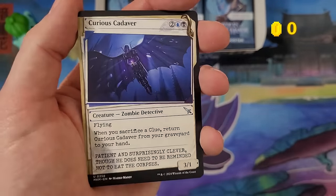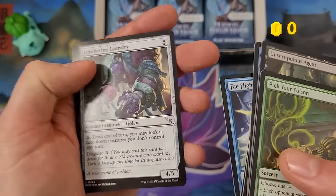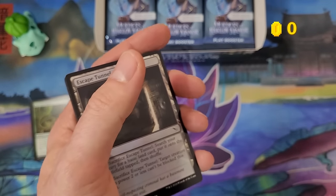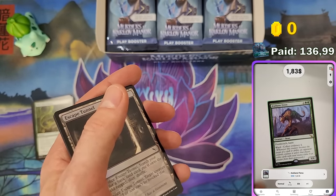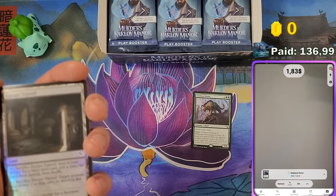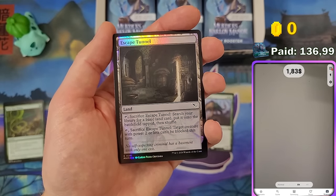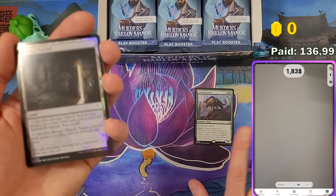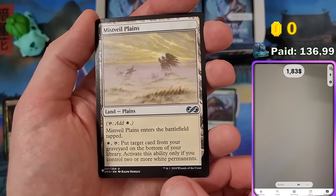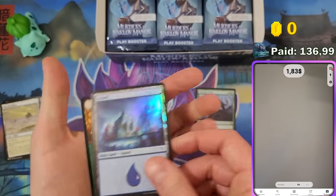We have our first showcase — the dossier showcase, a detective file-style treatment. It's pretty cool. You can have showcase cards, and there's always a foil, and play booster packs can have multiple rares. We got our first rare, Xbane Pherox, worth $1.38. I'm using TCG Player prices on the scanner so my US viewers have a relevant source. We also got an Escape Tunnel land and an uncommon list card, a basic land foil, and a token.